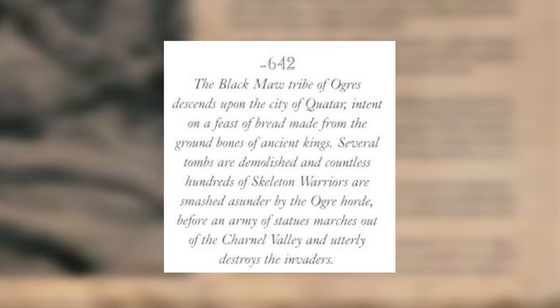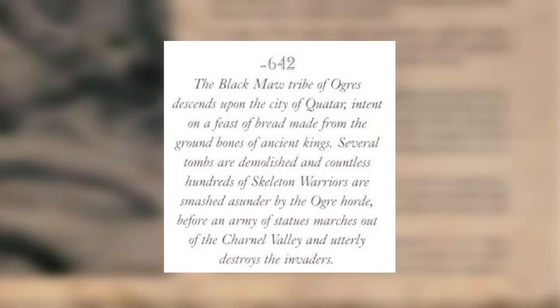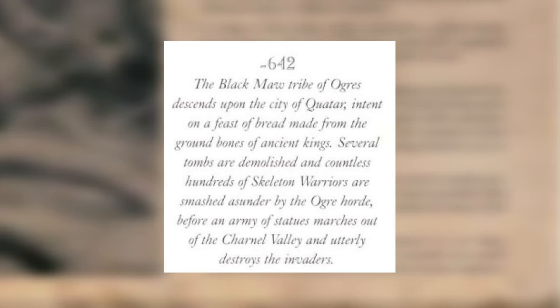There's an entire tribe that is majority Maneaters, driving home the notion that these guys can really be everywhere — especially even in the Southlands. We get an excerpt of ogre mercenaries fighting against the Tomb Kings: 'The Black Maw tribe of Ogres descends upon the city of Qatar, intent on a feast of bread made from the ground bones of ancient kings. Several tombs are demolished and countless hundreds of skeleton warriors are smashed asunder before an army of statues utterly destroys the invaders.'